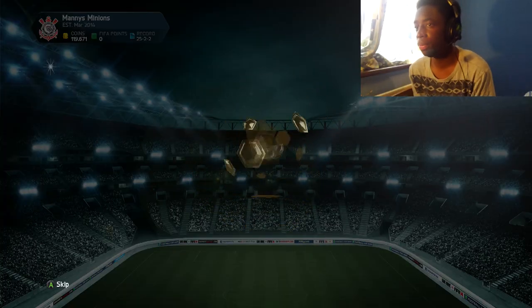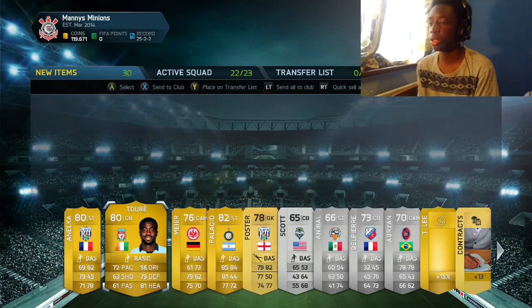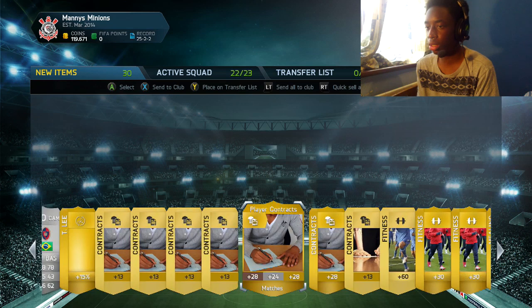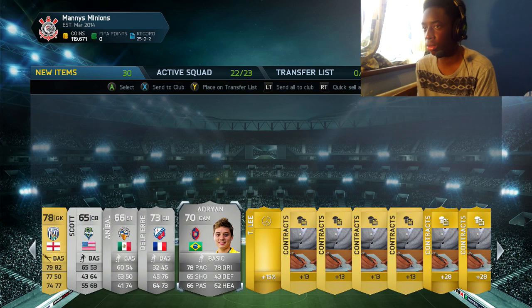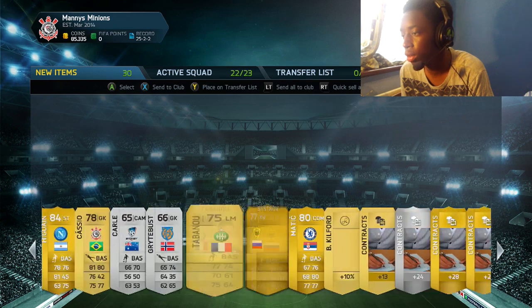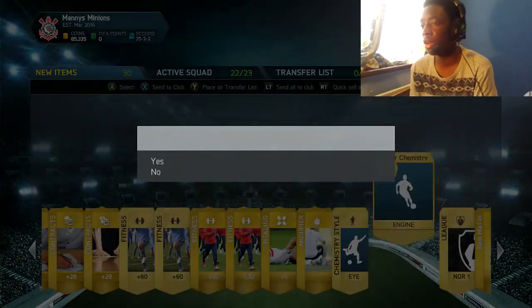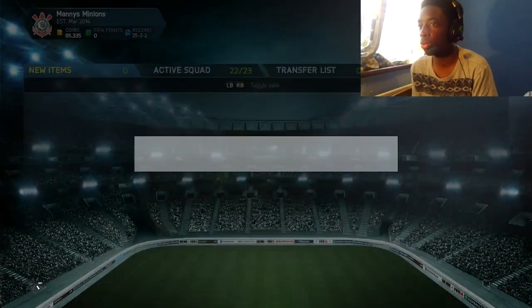Okay, here we go. Come on, please. And we get Song. Wow, that is just awful. And we get Huntler, we get Fred, we get Matic. We get pretty much everything that we don't want.